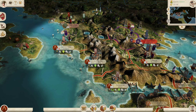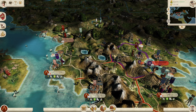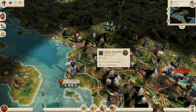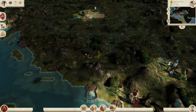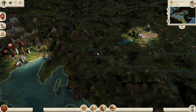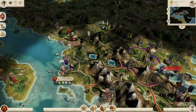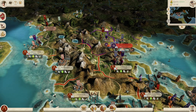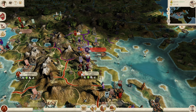Hi guys, welcome back to Red Dog Gaming where today we are continuing our Sparta campaign in Rome Total War: Realism - Imperium Surrectum. Last time we managed to get a peace with the Epirotes, who still have plenty of territory including Salona, a large city. The Antigonids finally decided to betray us and go to war.